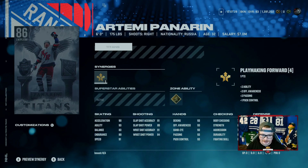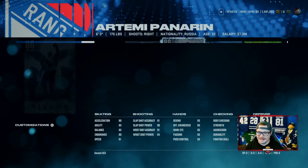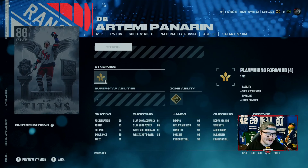91 speed, 90 acceleration, 91 shooting accuracy, 93 hands — I'm excited over this card. Outside of that, the free 84 overall Willy — six foot three, 85 speed, endurance is a bit lacking but it's another free 84. If you've got 83s and down, this is a huge addition to your team just by playing the game on whatever difficulty you can. The star of the show has to be Panarin — this card art is awesome. By calling it HUT Titans — not just a HUT Titan — how many of these are we going to get throughout the year?